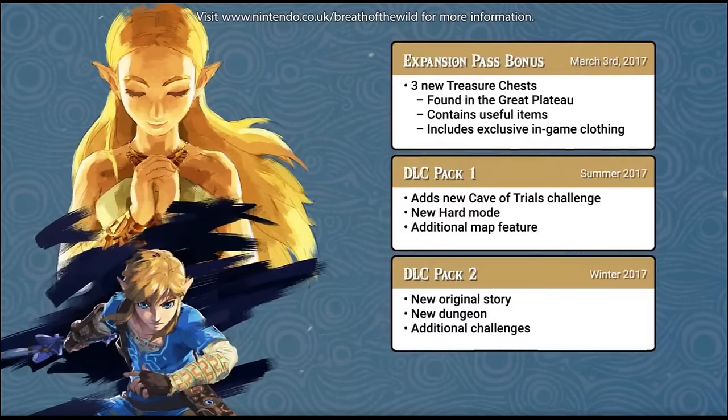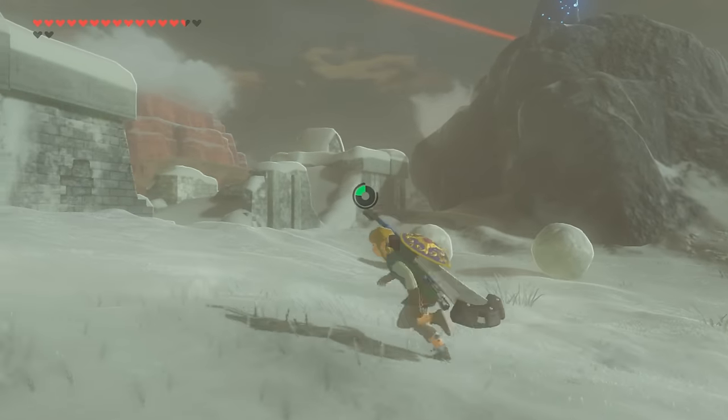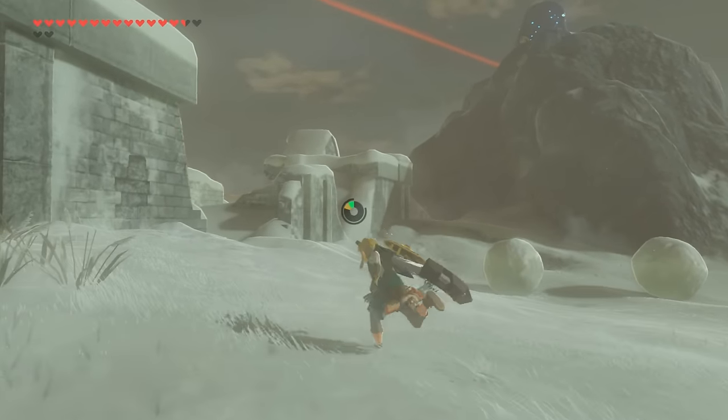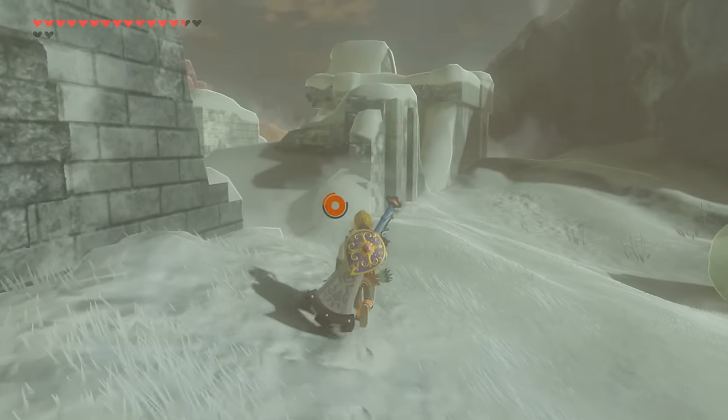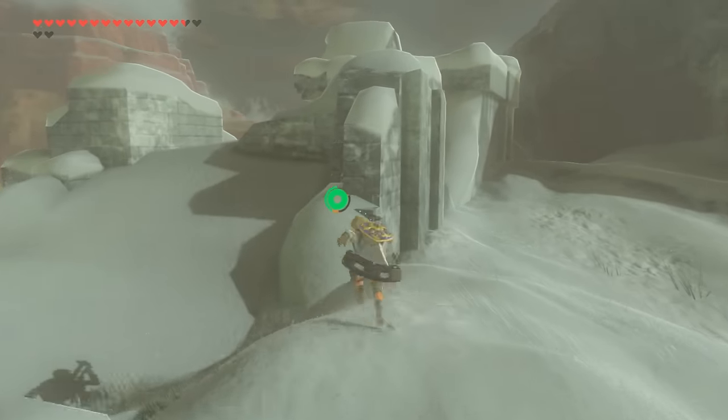Even though the two DLC packs for The Legend of Zelda Breath of the Wild won't be out until later this year, buying the expansion pass now will give you instant access to three brand new chests hidden in the Great Plateau — two of which contain useful items, whereas the third contains a very special Nintendo Switch shirt. The only catch is you have to go find them yourself.